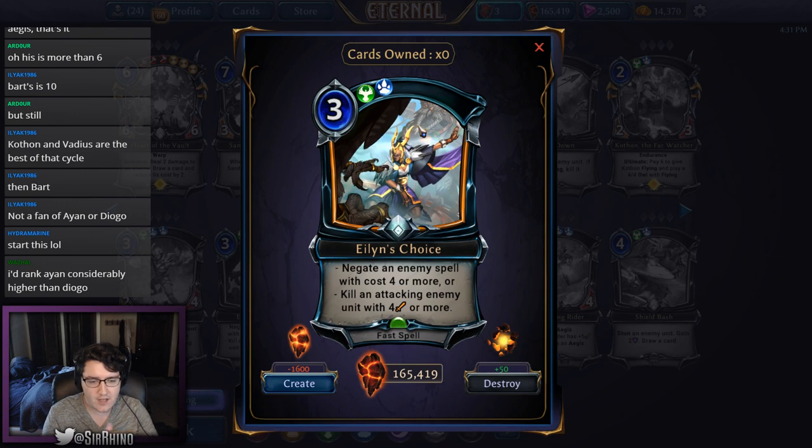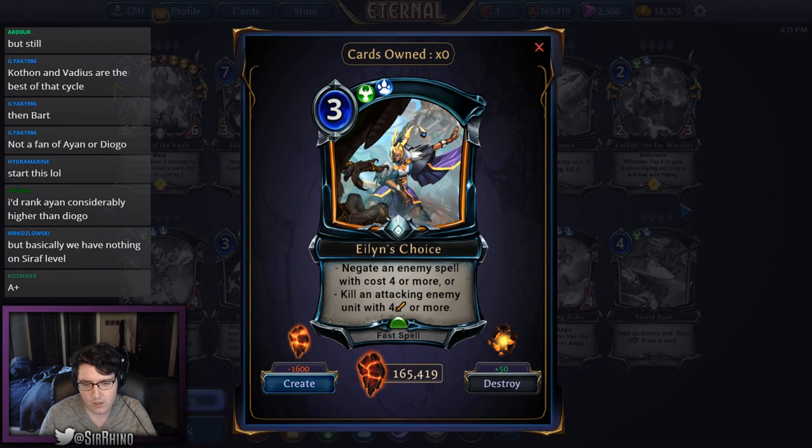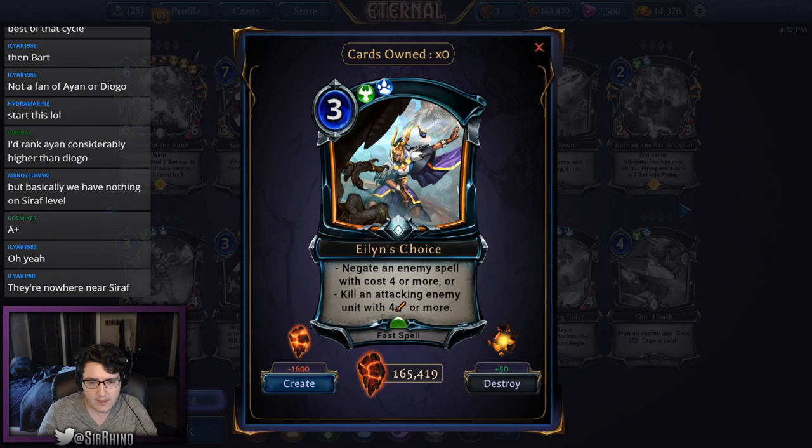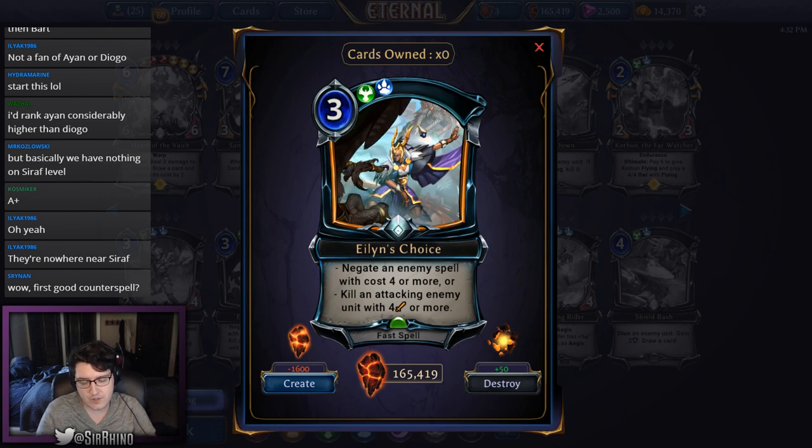Island's Choice is an uncommon fast spell for three with one primal, one justice influence — two modes: negate an enemy spell with cost four or more, or kill an attacking enemy unit with four attack or more. This is excellent. A lot of removal spells in this format are expensive so the negate mode can hit, but in draft you'll mostly use this to kill large attacking units. If they use a combat trick you can let it resolve and blow them out by killing the newly large unit for a two-for-one. If you're in Horu, play every copy.